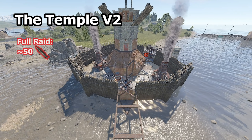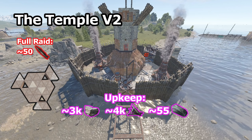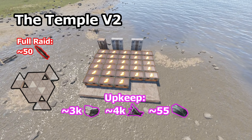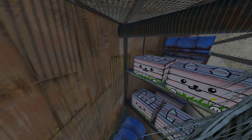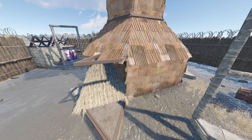This is an insanely strong base for its very low cost. The footprint is tiny so it can be built anywhere, but there's more than enough loot space for a solo. The core unit sports three bunkers embedded into the honeycomb, separated so as to be unsplashable.